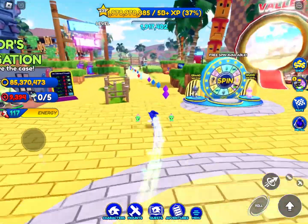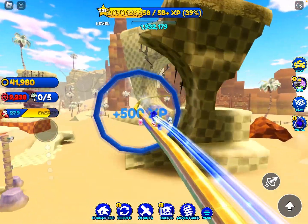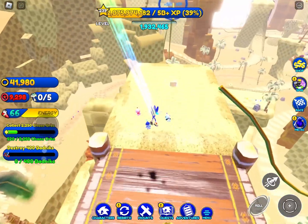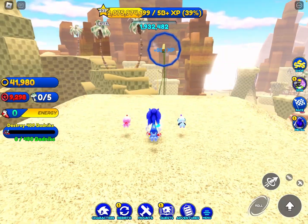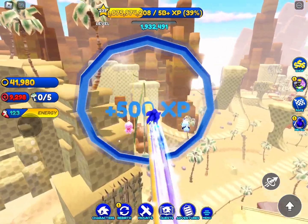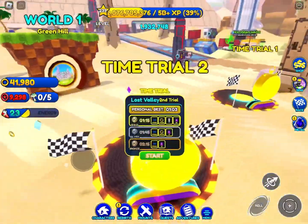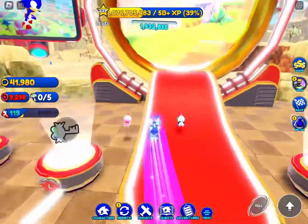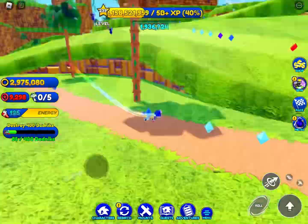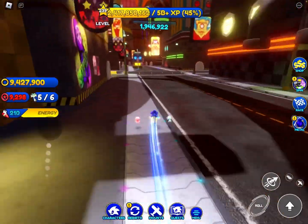I'm almost done with the next quest - all we need is one more investigation clue. Let's find it - right here, let's grab it. Boom! Next up: Vector's Investigation has us destroy 400 badniks. I'm going to head over to Emerald Hill because it has the most badniks. I always follow one path and get so many badniks. I'll switch over to New York City because I think it'll be a lot easier to complete the quest there.